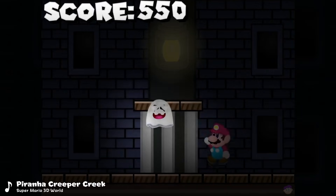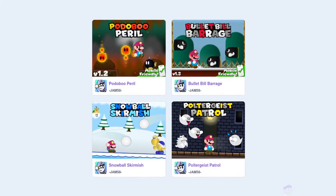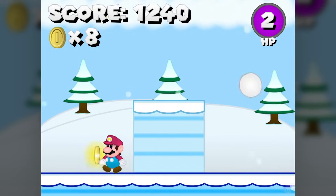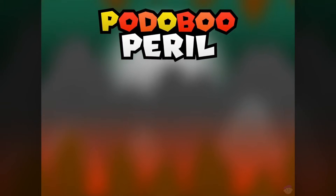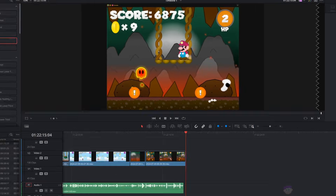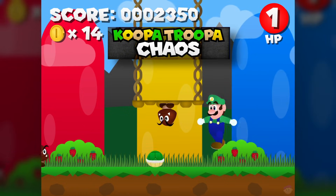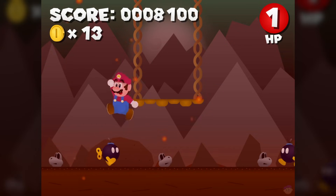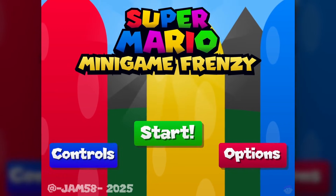Bullet Bill Barrage isn't the only game of its kind. Jam58 actually made multiple high score based Mario survival games, all part of the Super Mario World minigame series, which explains the look of Mario's sprite. Each has a different set of enemies and a unique environment, with the latest one, Podoboo Pearl, having a sick volcano theme with really impressive particles. A remake of each of these games just released in a single collection including a brand new one called Koopa Troopa Chaos, so if you want an all-in-one collection with updated visuals, a 1HP challenge mode, and full Luigi compatibility, check out Super Mario Minigame Frenzy.